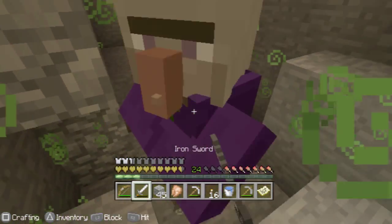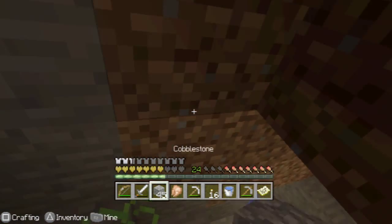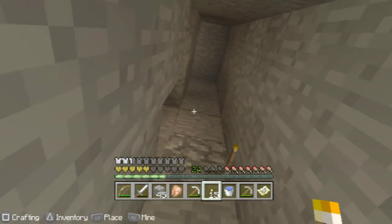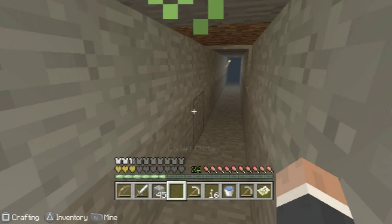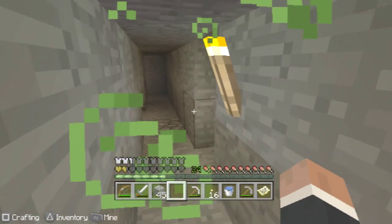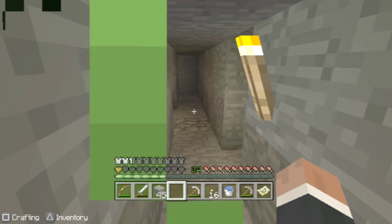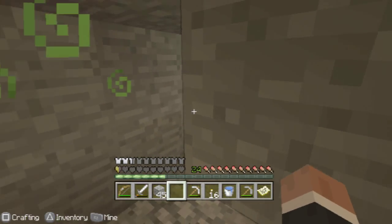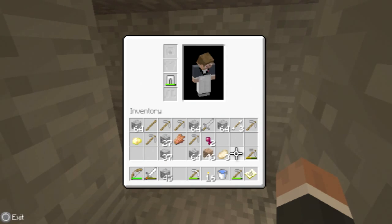Oh crap, this is no good. What the flip, why you destroy my — oh crap this is no good. Put the flip all the way down here, right, it's not good. I really need to heal up. I hate the witch, I hate the witch! Oh crap, I think I've died. Yep, I think I've died. Oh yeah crap, it's gonna stay like that until — I don't know.